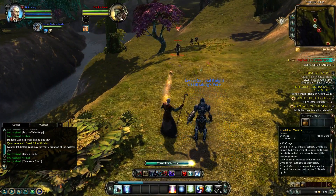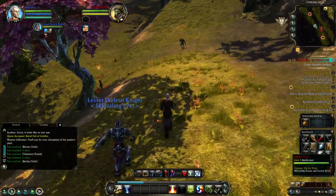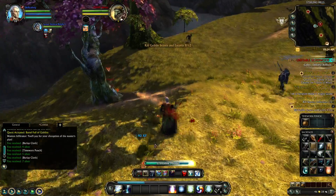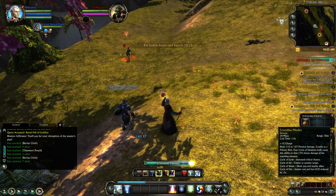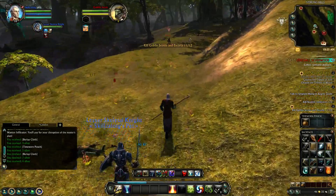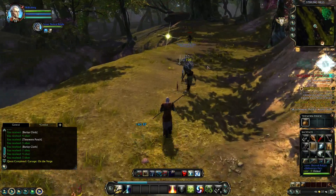And clear out more goblin scouts. Grab the loot. And this goblin escort — let's kill him off. Then we have a goblin scout down here and a goblin escort over there. Kill him off. And then we have to kill one more, and that'll finish off this quest. So let's kill this one right up there. And there we go — that's the carnage quest done.